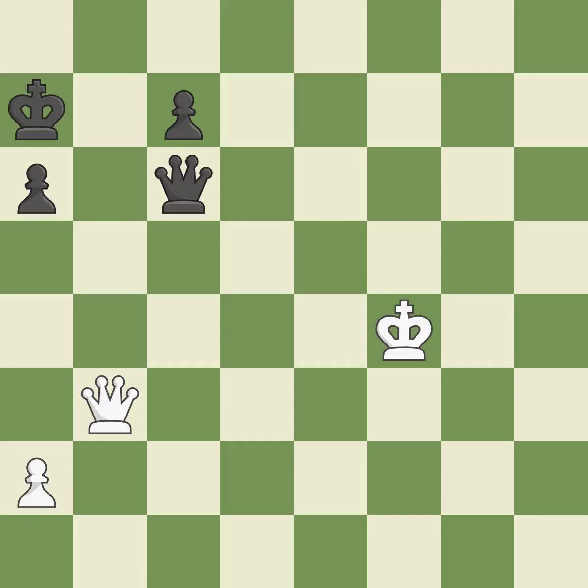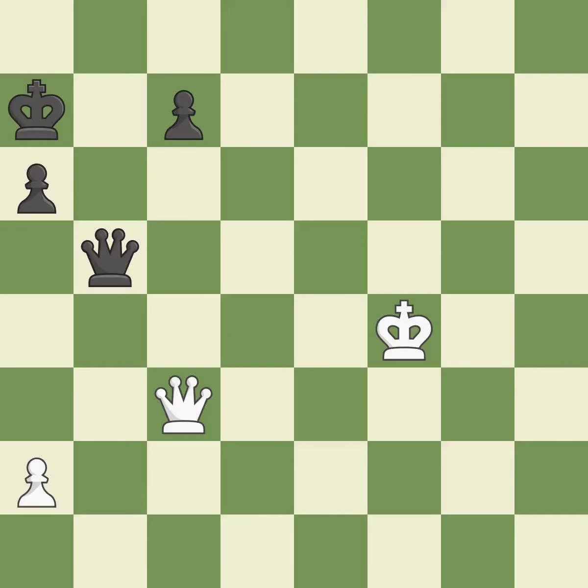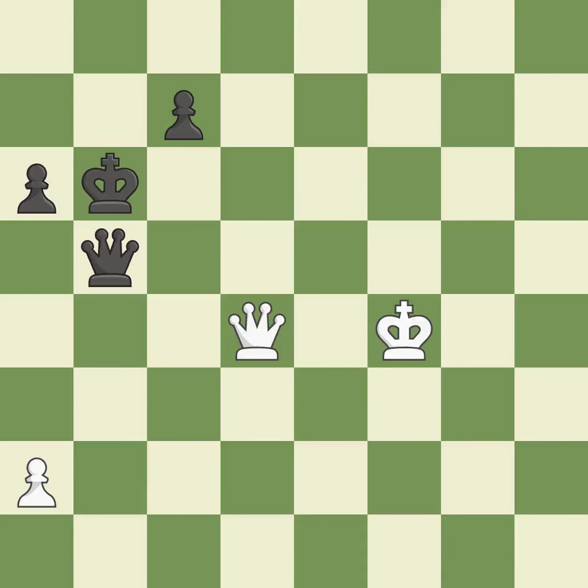This suggests exchanging items of equivalent value — it is ideal. Among the best actions — it is quite good. This defends a pawn that was under attack and had no defenders — this is the only good move. Perfectly on point. This prevents a queen on the other side from checking.